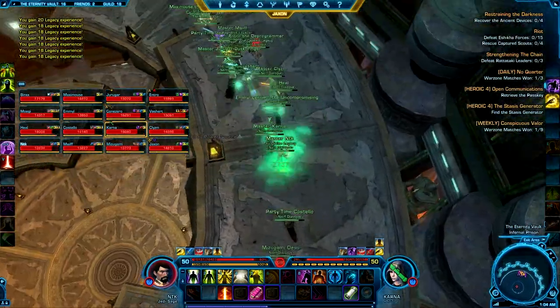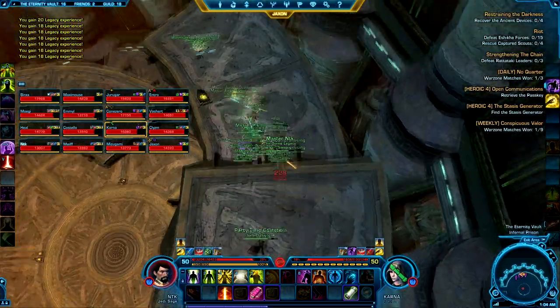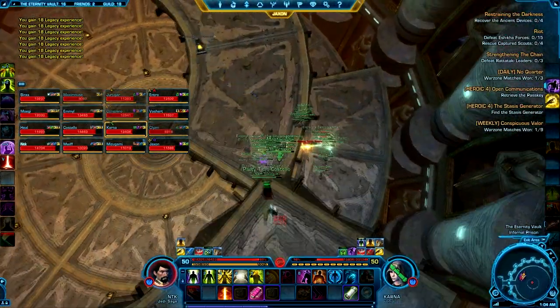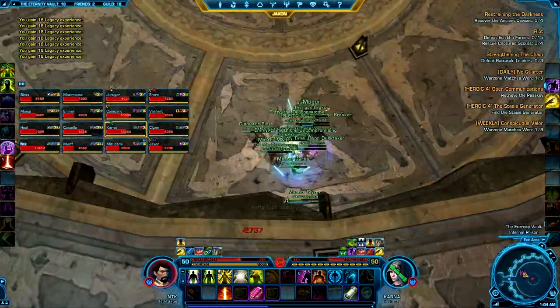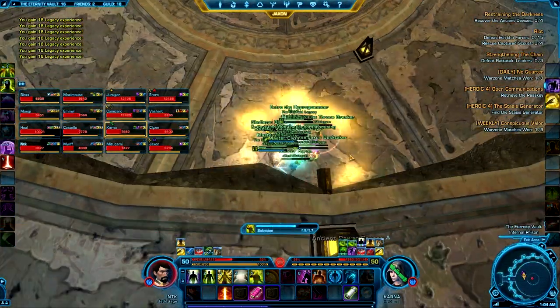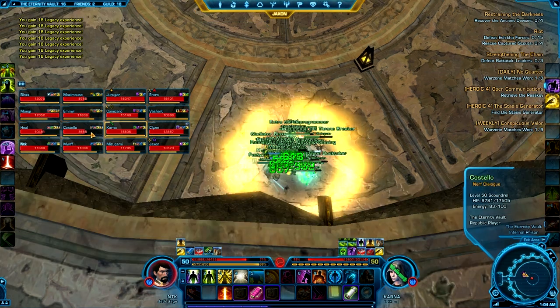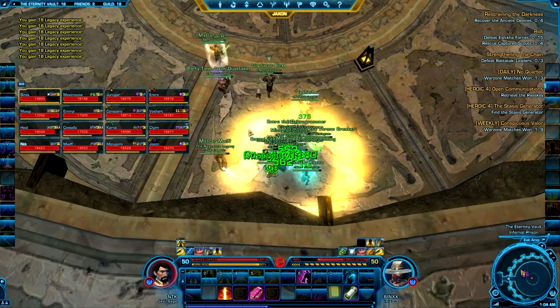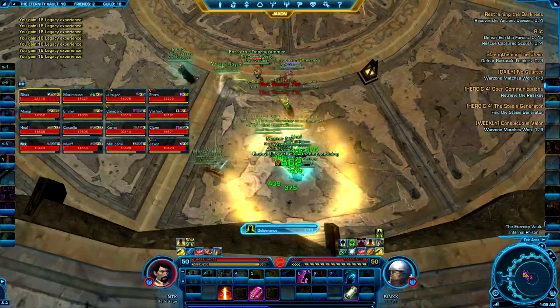Killing each one of these pylons removes a stack from the boss. Also, if the boss still has stacks on him when you reach the bottom of the platform and begin the next phase, he will periodically explode a stack off from him in that phase, which causes massive damage to your entire raid — usually roughly 50% of everyone's hit points. In 6-team end, that's almost impossible to catch back up from with healing.